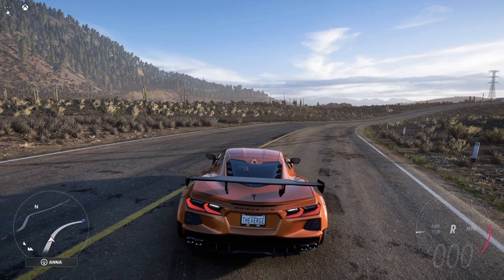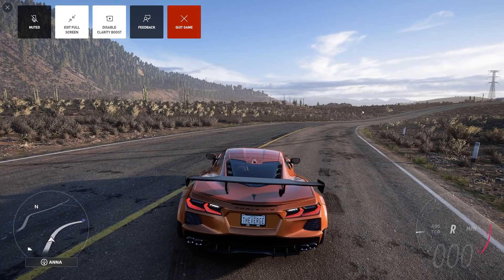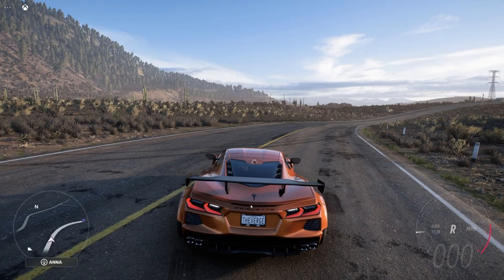If you look in the distance along the horizon in Forza Horizon 5, you'll notice it looks hazy in the distance without Clarity Boost. When I enable the feature, you can see a lot more — that picture becomes noticeably clearer.